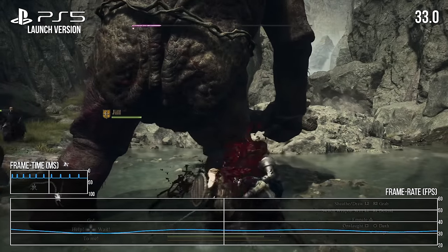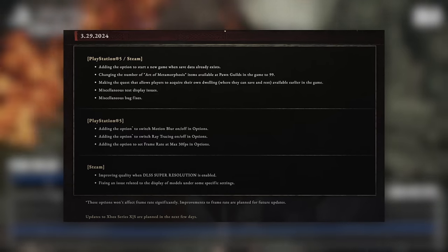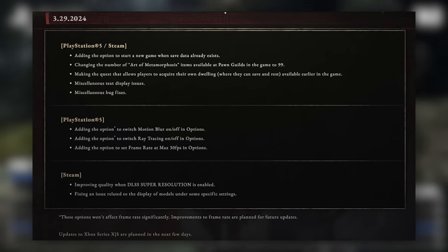Thankfully, developer Capcom has been quick to deploy the game's first patch on consoles, which promises fixes for the game's variable frame rate and always-on motion blur, alongside a toggle to disable its ray-tracing effects entirely.